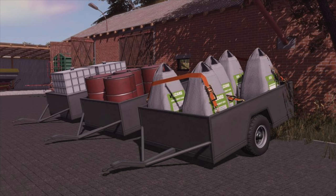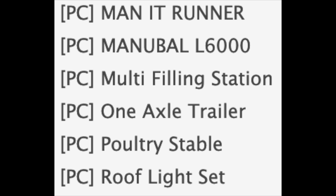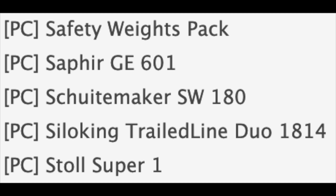We have the One Axle Trailer returning from Farming Simulator 17 — made popular by Clutch Simulations on Pacific Northwest. It's small but awesome. You can hold water, fuel — it's just an open trailer. We also have a Poultry Stable, which I'm assuming is going to be a chicken pen. And we have the Roof Light Set, which is already out for PC. It's a prefab so you can use it on your tractors or even on a building — they look good.